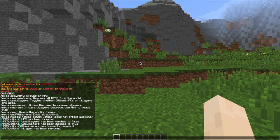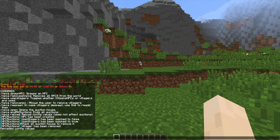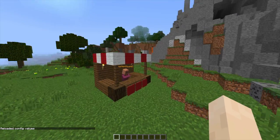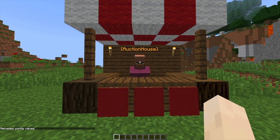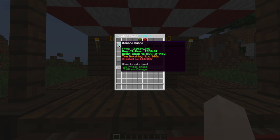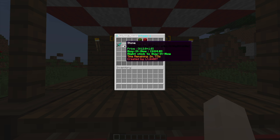We've now used all of the most important commands. There are a couple more, such as the reload command if you've changed anything in the config, and the open command if you're not near a villager. If we go over to this NPC he is the auction house — he's got a nice title over his head, and if we right-click you will see all of the items currently for sale.